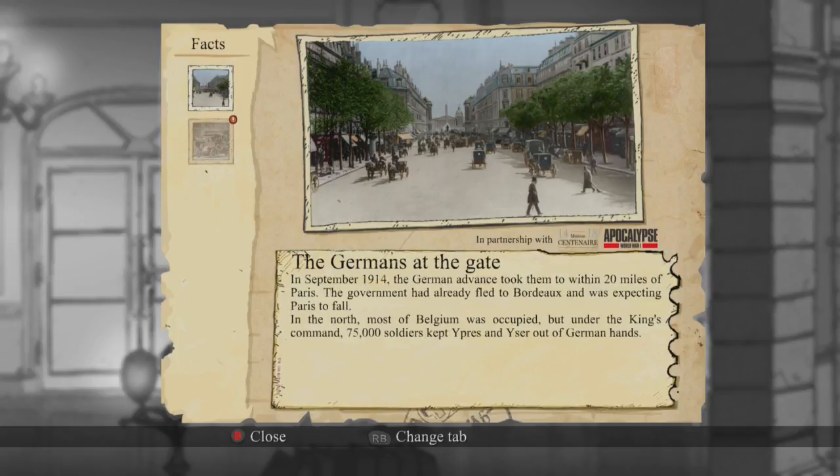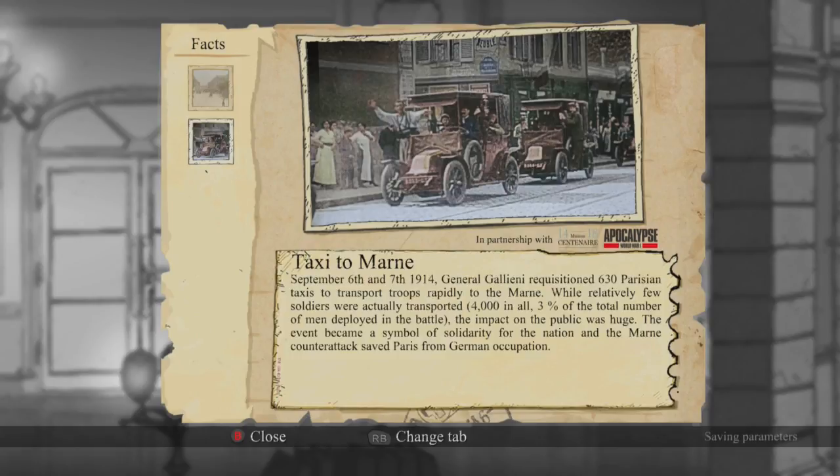In September 1914, the German advance took them to within 20 miles of Paris. The government had already fled to Bordeaux, expecting Paris to fall. In the north, most of Belgium was occupied, but under the king's command, 75,000 soldiers kept Ypres and Isère out of German hands.